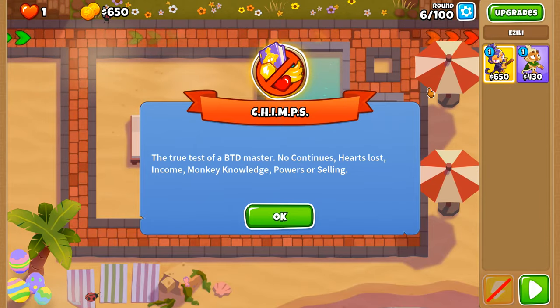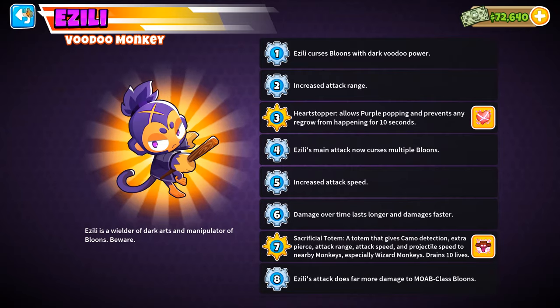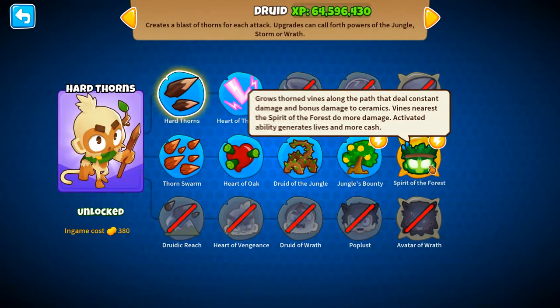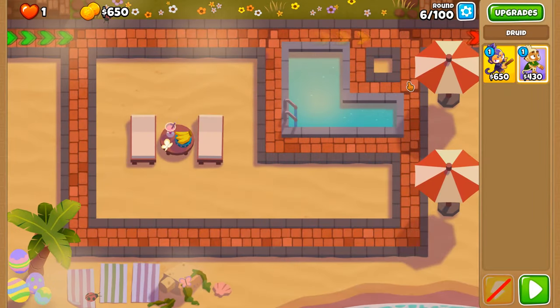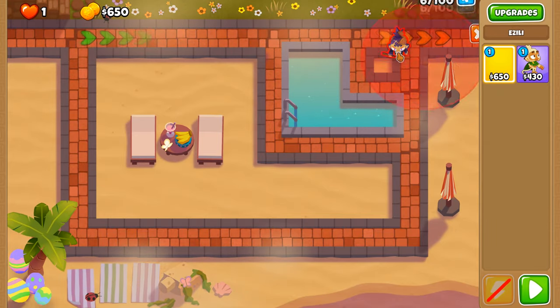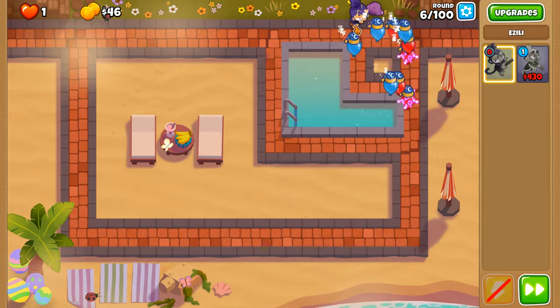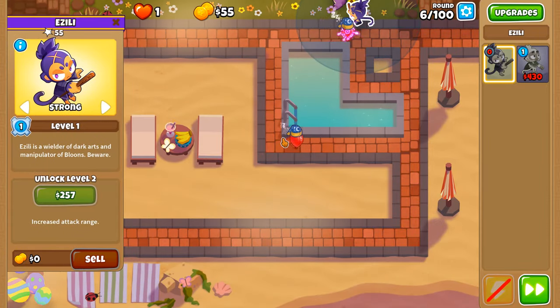Update 42 with a new 2TC. This time around, we're going to be doing it with Azeli and Spirit of the Forest. First and foremost, placing down our voodoo magic monkey of this video, and that's going to be Azeli.